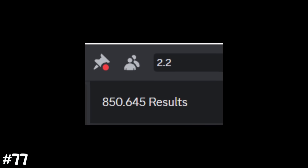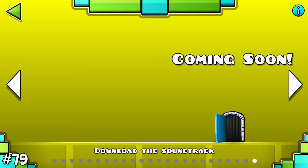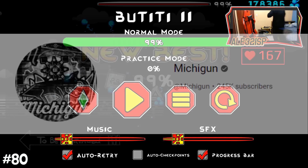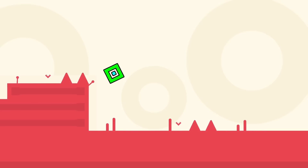2.2 has been set 800,000 times in a GD Discord server. The first ever rated 2.2 platformer level is named 'I Wanna Be That Guy.' Most demons have a triple spike at the end of their level to show respect to a YouTuber named Michigun, who sadly passed away a couple years ago. The highest ever recorded heart rate while playing a Geometry Dash level is 215 BPM.